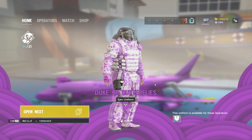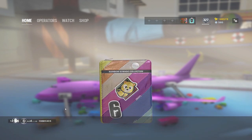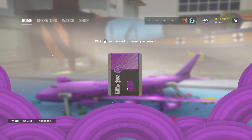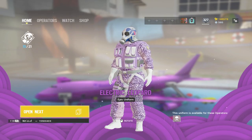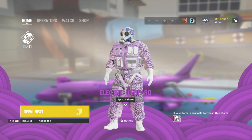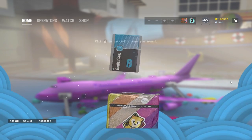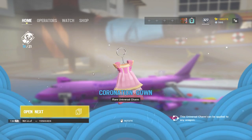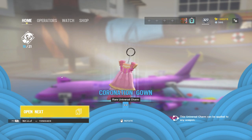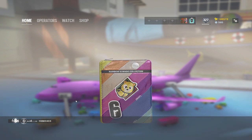Got the Butterfly Uniform — pretty clean, not bad. Got Smoke's Furry Uniform. The Leopard — this is for Blackbeard. I can't remember: were these charms in the last event as well, or did they come out with new charms? I don't remember.